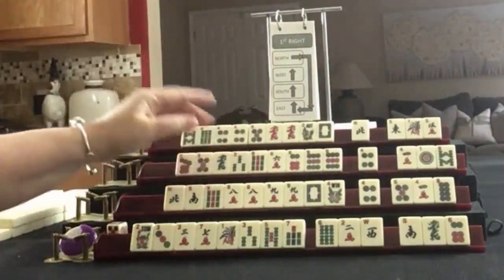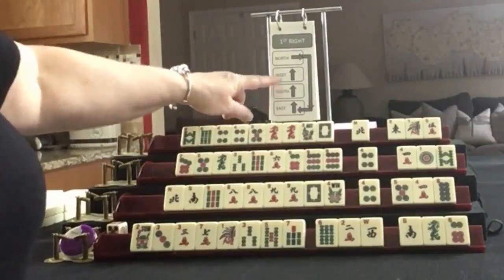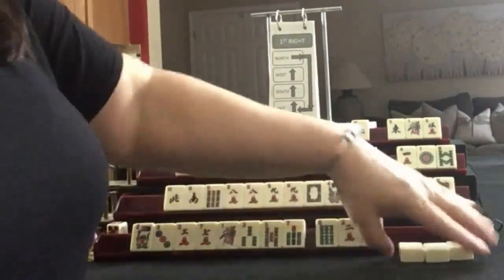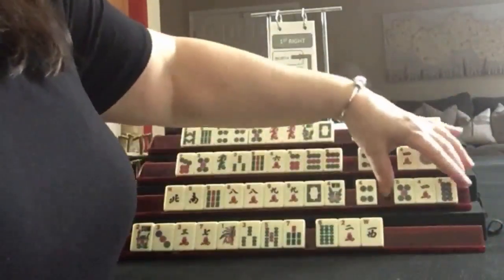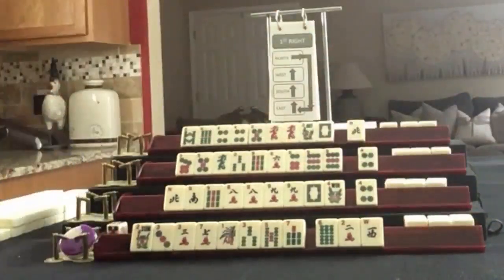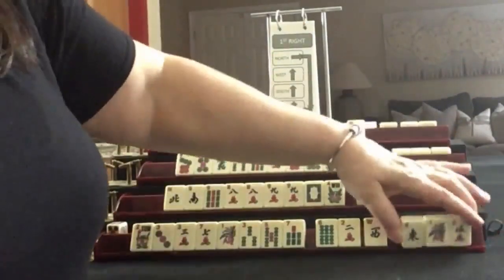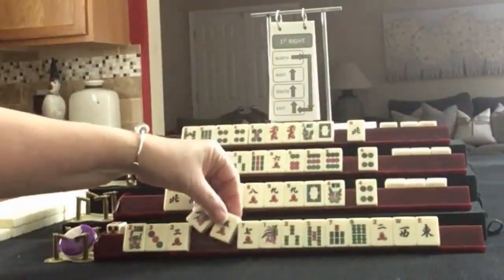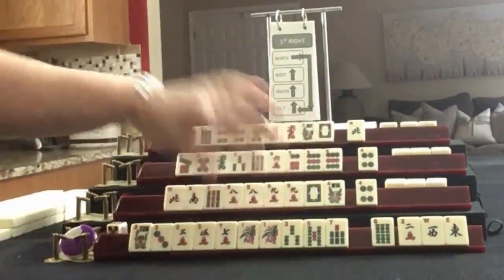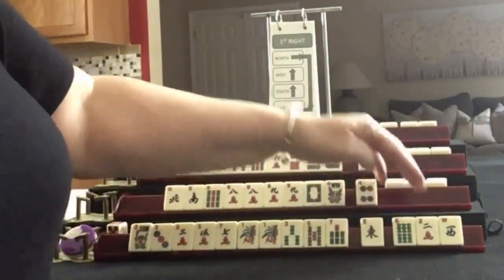We are ready to do the Charleston. We are going to do the first right: East to South, South to West, West to North, North to East. We are looking for odds.